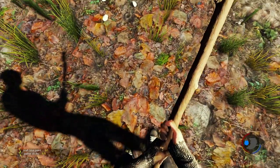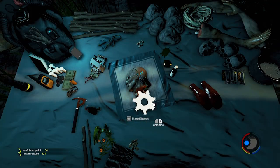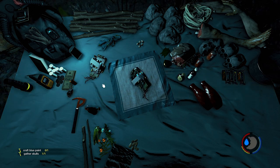Once you've made a conventional bomb, you can then craft a decapitated head onto it to make a head bomb, or you can plant some tree sap onto it to make a sticky bomb.